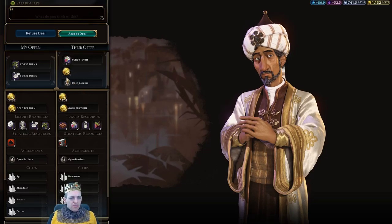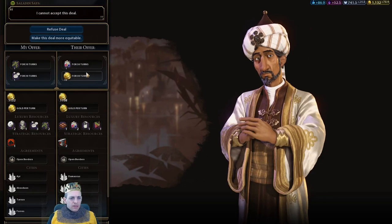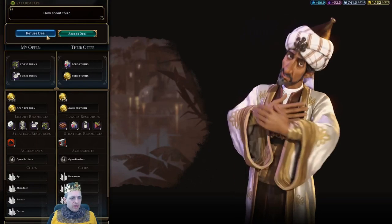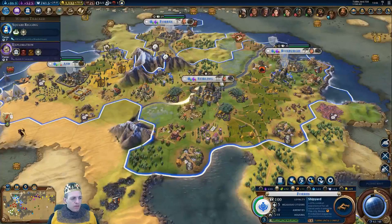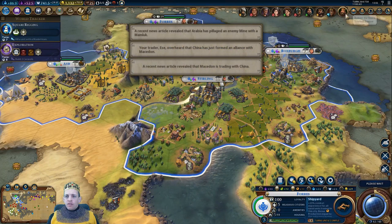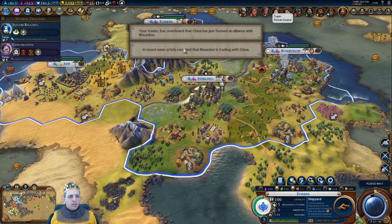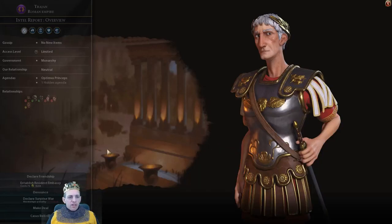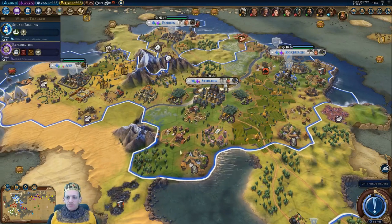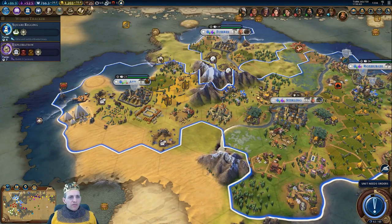So this city needs to expand — there's a lot of farmland around here that we could grab. We'll probably need some more builders soon. Saladin wants to give us dyes, but he's going to have to pay more for that. Ten gold? One gold? No, I don't think so. Goodbye, never mind.